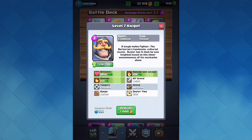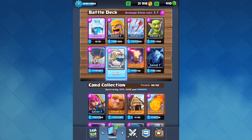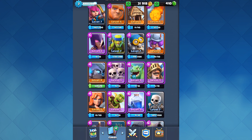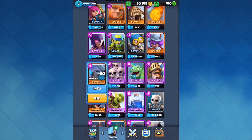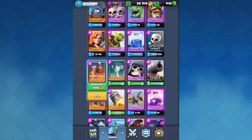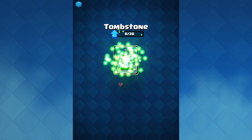Inside of the deck that I'm using right now, the only thing I can actually upgrade is my knight up to level 8. Commons, which are the blue cards like the knight and goblin, can be upgraded to level 12. Rares, like the mini P.E.K.K.A., can be upgraded all the way up to level 10. And then epics, which are the purple cards, they can be upgraded all the way up to level 8.